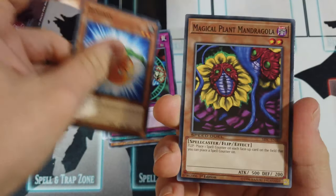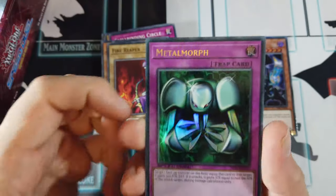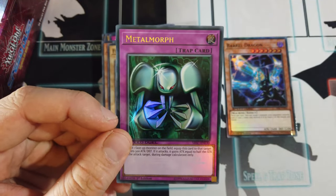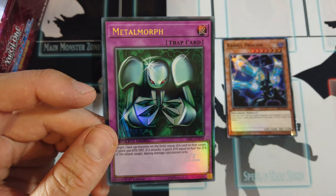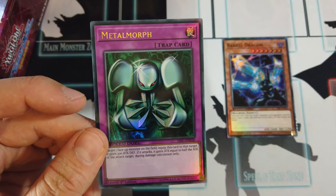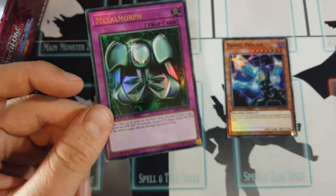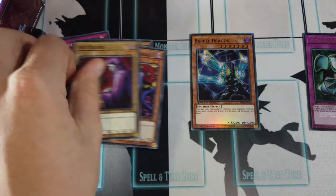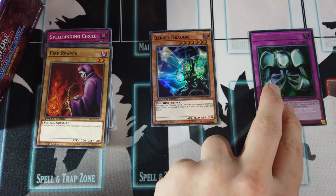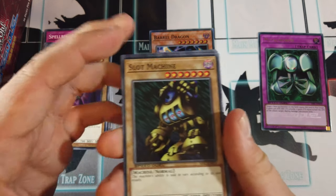Danny Pawn, Magical Plant Mandragola, Fire Reaper — oh, these vanillas sometimes. First ultra rare, and two rares in a row — Metal Morph is quite a powerful card; I still actually use this card in Duel Links. Target one monster on the field, equip it to the target — it gains 300 attack, and if it attacks it gains attack equal to half the attack of the target during damage calculation only. I knew this was in the set but didn't know the rarity, so having it as an ultra is pretty nice. I wish it was five cards per pack, but four will do.